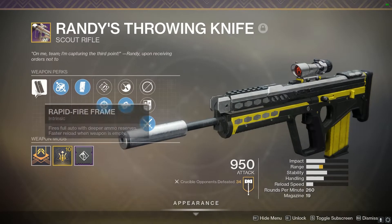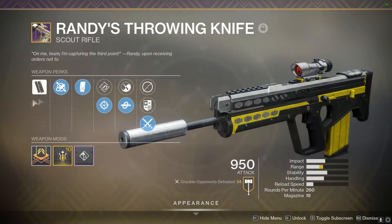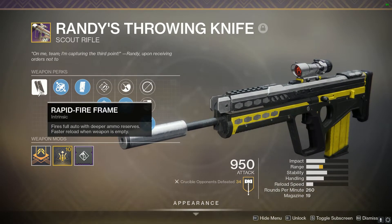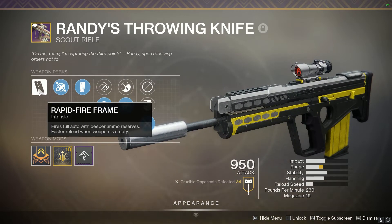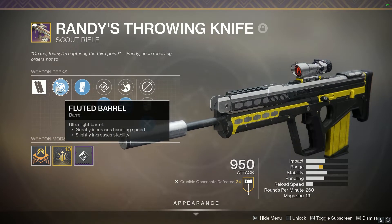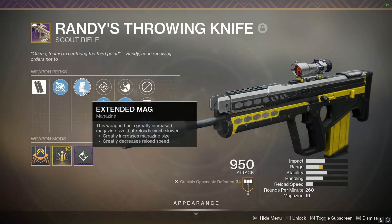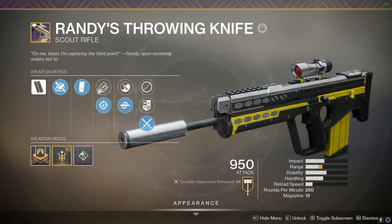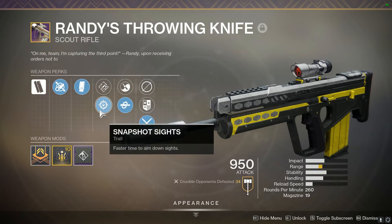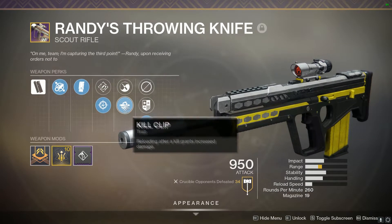Randy's Throwing Knife is a Rapid Fire Frame 260 RPM Scout Rifle, which are the fastest firing type of Scout Rifles. The only other one we've had since Forsaken is the Black Scorpion 4SR from the Gunsmith. It is a Ritual Weapon, which means it has a set curated role of Fluted Barrel, Extended Mag, with options of Rapid Hit or Snapshot in the first trait slot, and Zen Moment or Kill Clip in the second trait slot.